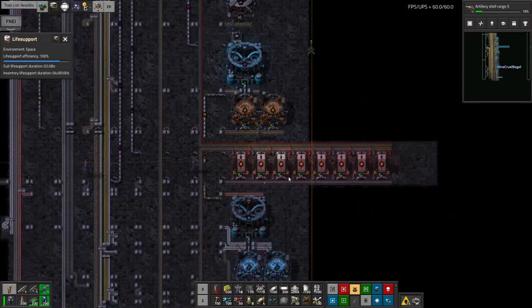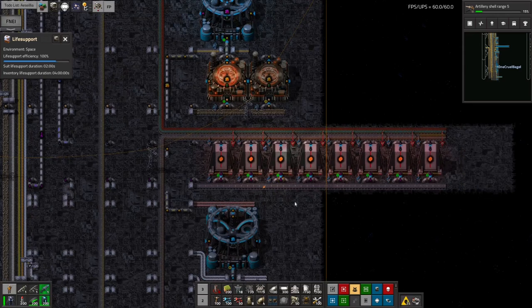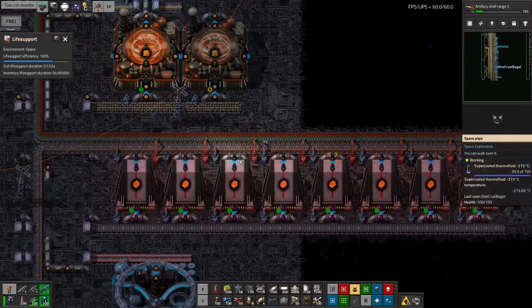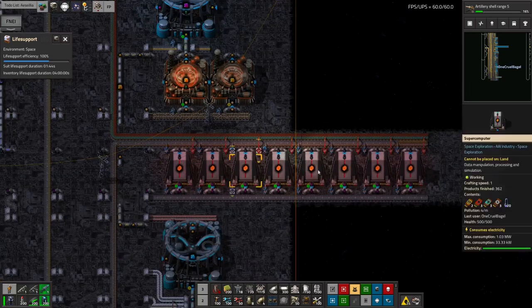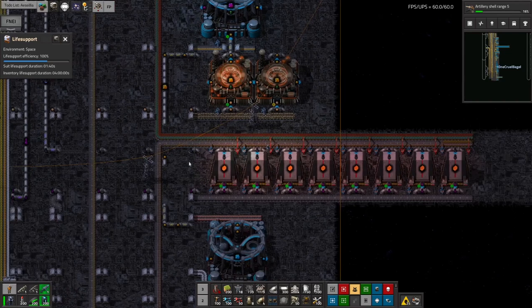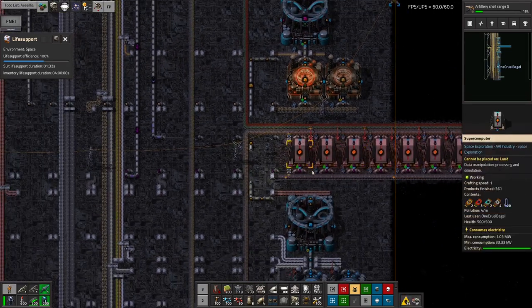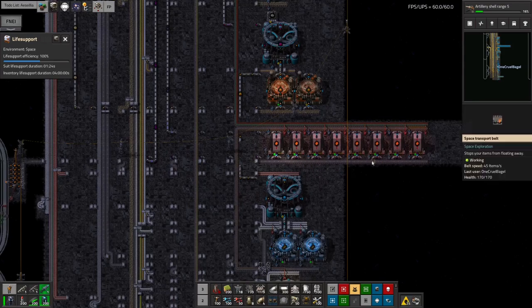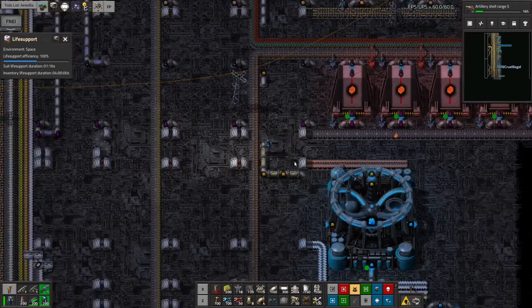We're feeding all of those down to the supercomputers, and with this being a tier four science I need eight supercomputers to produce at my standard rate. The lights are on in all of them - they're all running happily away producing science. The fact that this belt is basically empty means I'm producing the top data card at exactly the same rate it's being used by all of these machines. Every so often you'll see them chuck out a catalog - a tier four catalog - and that feels like quite an achievement; it's my first tier four catalog being made.